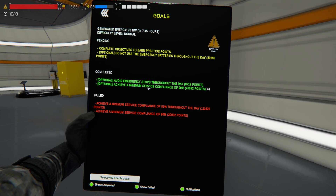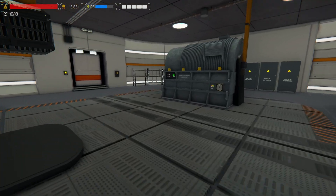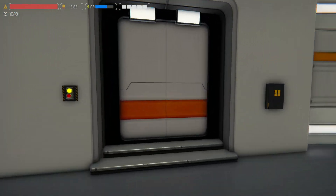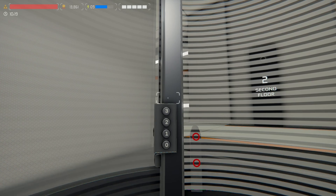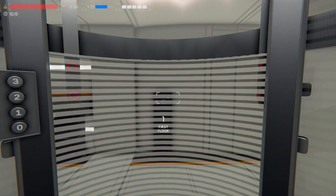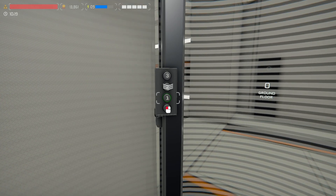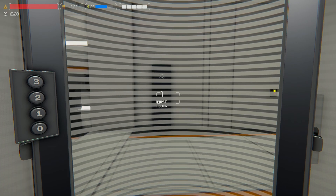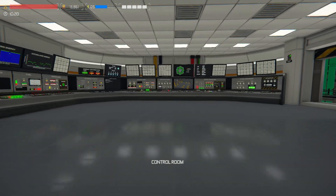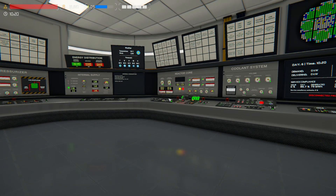Avoid emergency stops throughout the day and do not use emergency batteries — so our batteries are on charge. Specifically so we can't do anything about that. Once we shut down that internal generator we'll be able to fix it up once we start getting operational. Everything's off. Everything's good to go as far as I'm aware.